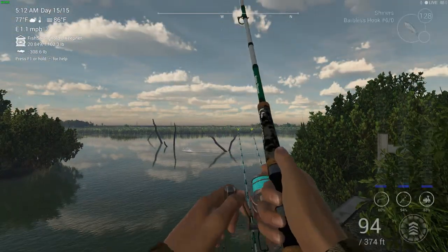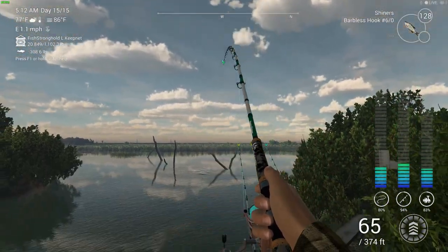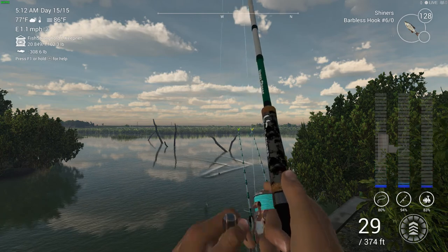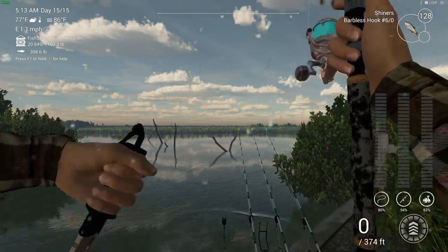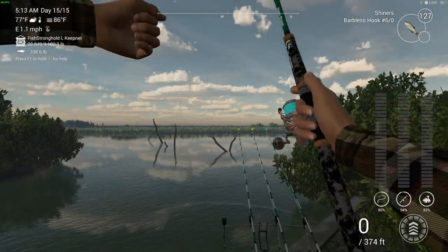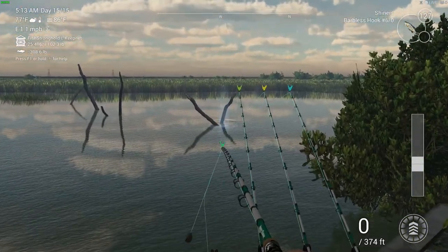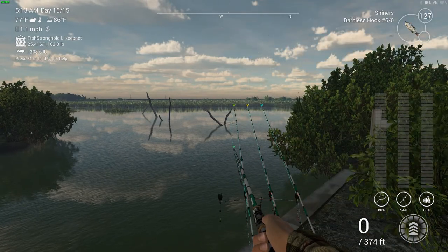Welcome back! We've got some more Fishing Planet for you here again today. We are in Blue Crab Island and we're going to show you where and how to catch the unique gar and also the unique common snook. This is a really good location and I will show you on the map where we are.